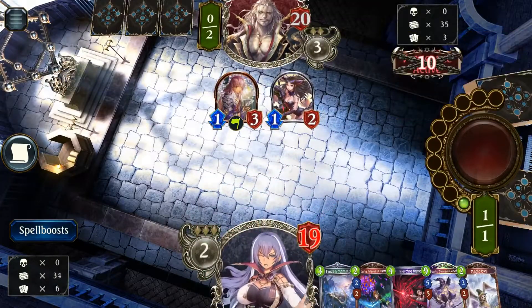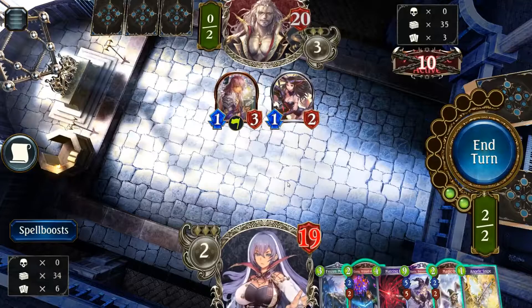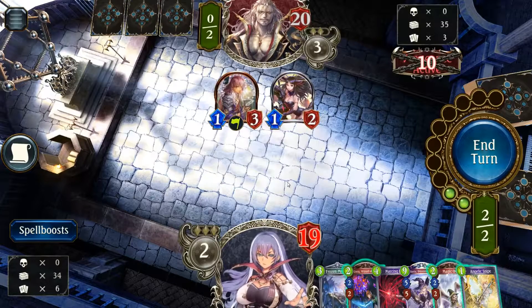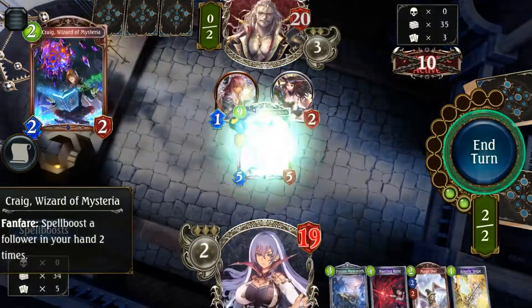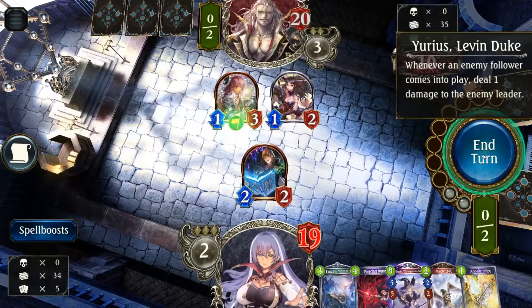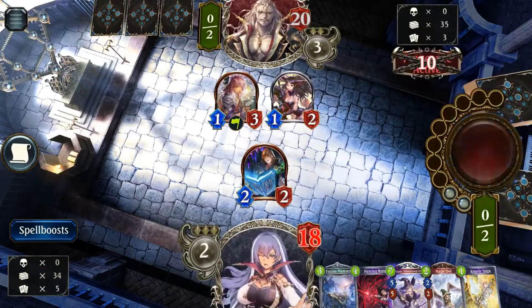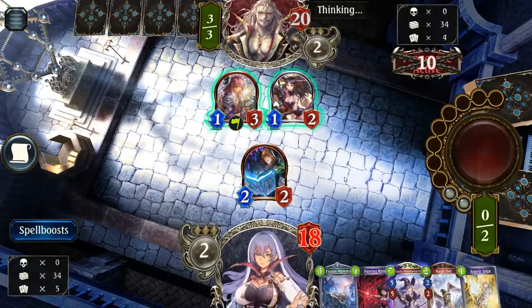Leduke — having Leduke is bad enough. Angelic Strike is a waste of effort. Maybe we can put on a Craig, Spellboost of Daria. Oh my god, you might want to Angelic Snipe the face of some sort.